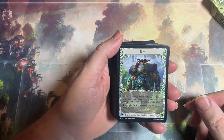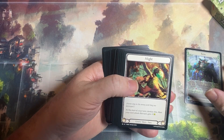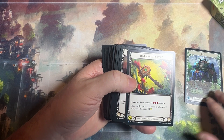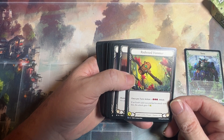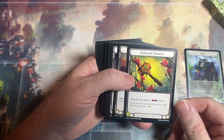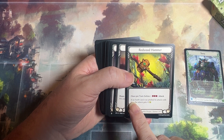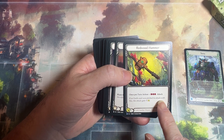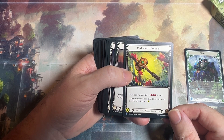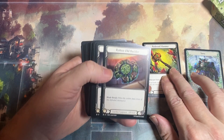Let's see what these brand new cards look like. I love the rainbow foiling. We got a mite token and there is the new hammer — Redwood Hammer. So that is going to hammer down. It's a three pitch, which is pretty normal for guardians, but if an earth card was pitched, your attack gets plus one. So of course he's going to be heavy into earth.